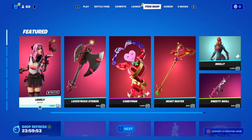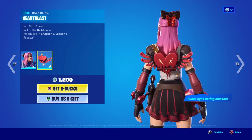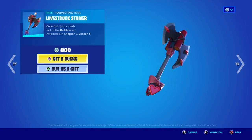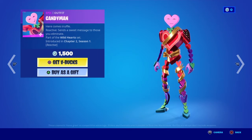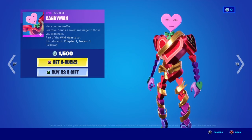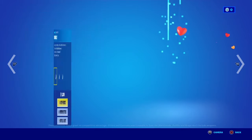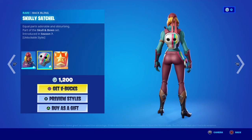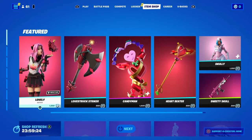They're bringing out the Valentine's stuff. We got the Lovely skin with the back bling Heart Blast, the Love Shuck Striker pickaxe. We got the Candy Man skin — very good skin. We got the Heart Beater pickaxe, Scully with the back bling Scully Satchel. Even though she's not really a Valentine skin, she comes out mostly every 30 days or so. We got the Sweetie Skull wrap.